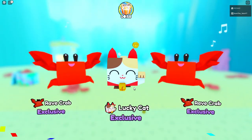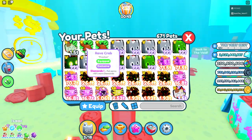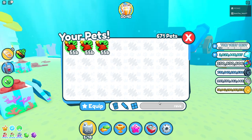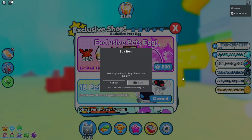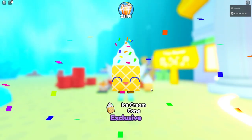We've got a lucky cat and two rave crabs. Guys, that is super sad. Although, at least we did get a lucky cat — I think that's like a 13% chance. So now I have two of these lucky cats, and now we have our rave crabs. Oh guys, look at all these exclusives we have equipped — this is crazy. I guess we'll spend a little bit more Robux. Here goes nothing. Go ahead and hatch it — and what do we get? For God's sake.